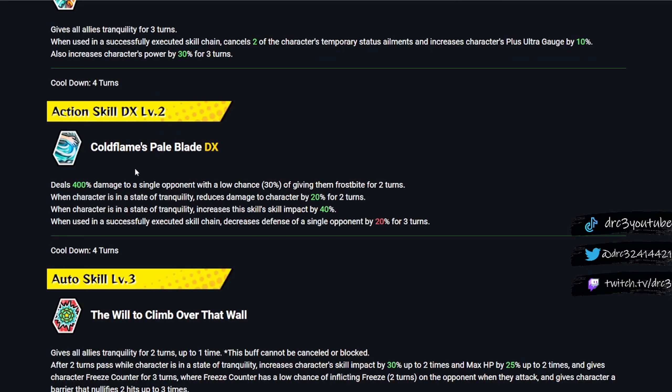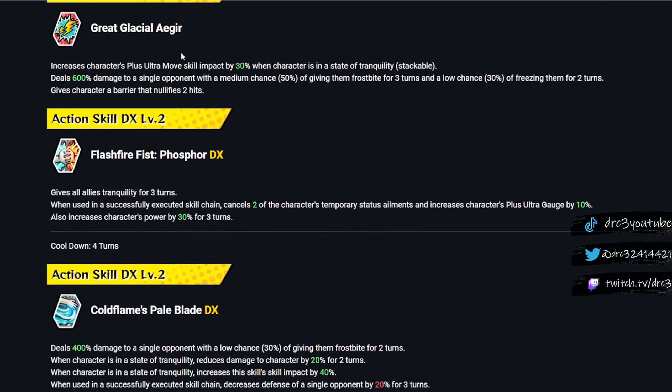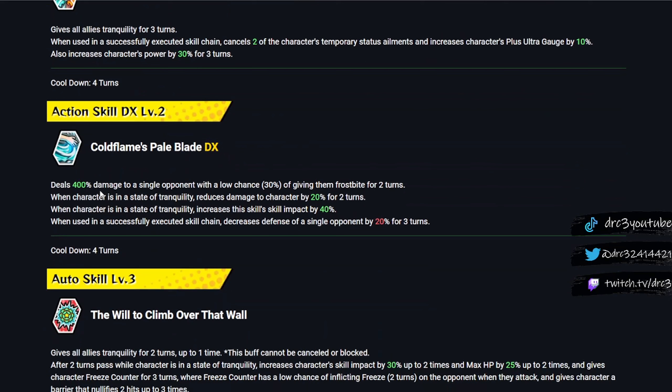Action Skill 2, Cold Flames Pale Blade, deals 400% damage to a single opponent with a low chance (30%) of giving them frostbite for two turns. This is one of the first Todorokis in a while to not have an AOE attack — he has one single target attack here and a single target Plus Ultra. Frostbite is actually very good in PVP because it interrupts skill chains. When in a state of tranquility, it reduces damage to the character by 20% for two turns, and increases skill impact by 40%. The whole idea behind this Todoroki is to give him a bunch of power and skill impact to make up for not hitting crits.